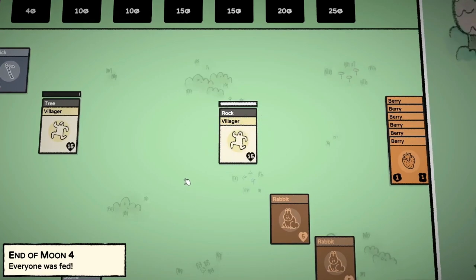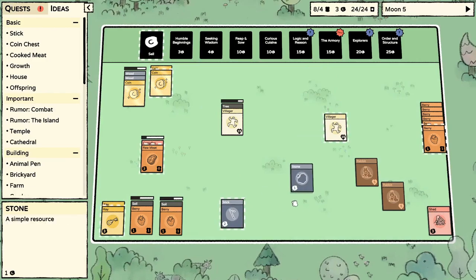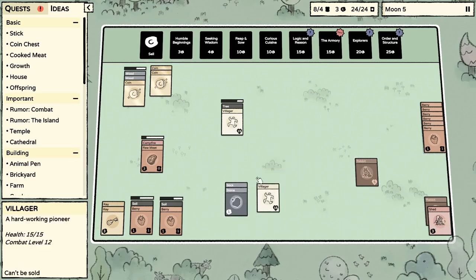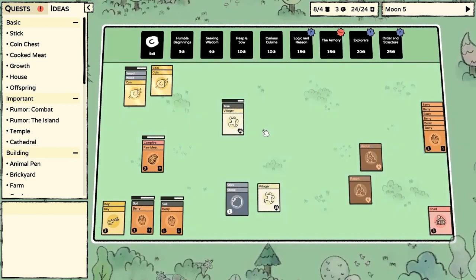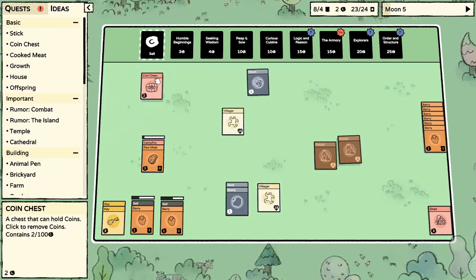Everyone was fed. We'll sell these two stones. I think we need one more wood and we can make another shed — I'm constantly trying to increase that cap. Here we go, coin chest — we'll put those in there.